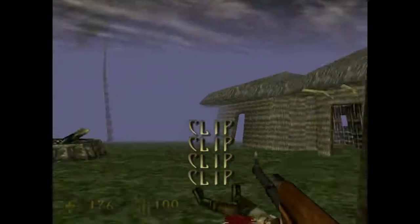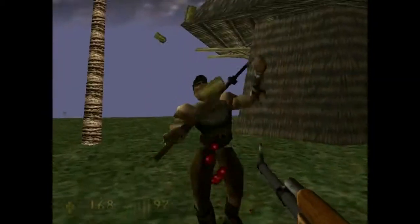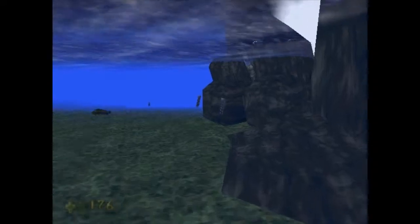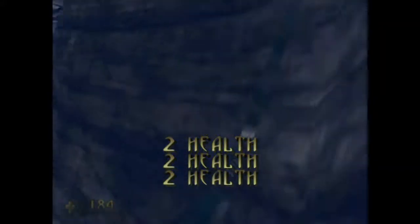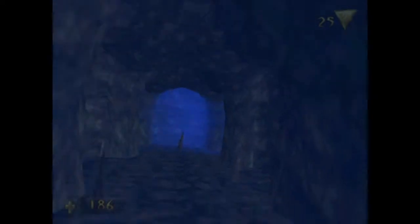There's huts. And if we swim down here — more health, always want more health — but there's an underwater cave. If we follow this, it'll take us to the first key in the level. Now, in levels later on, keys are a bit harder to find, they're more out of the way, so you've got to be really careful and watch your surroundings, because in the first level they were kind of just plopped right in front of you when you were walking around.